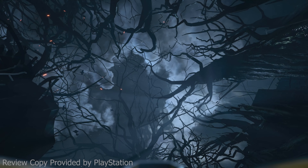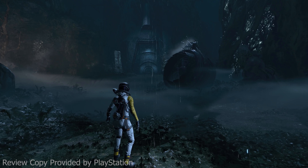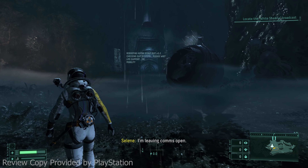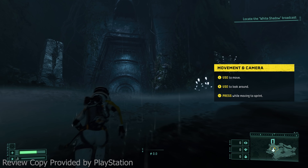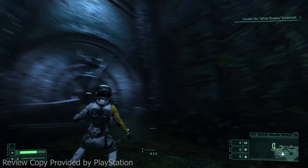Hey everybody, Steve here. I'm excited to show this to you — we are in the very first moments of Returnal for the PlayStation 5. I have not played this at all yet; I wanted to share my very first gameplay impressions with you. We are at the crash site. There's a cutscene that happens before this but I didn't want to spoil it, so I'm not including it here. We've got to locate the white shadow broadcast — this is just the tutorial. L3 lets us sprint; she moves really fast.